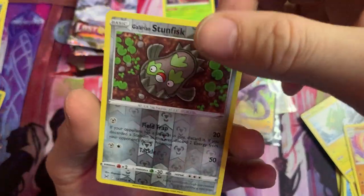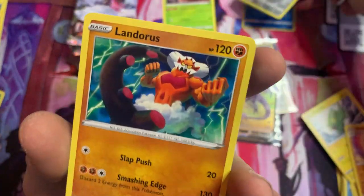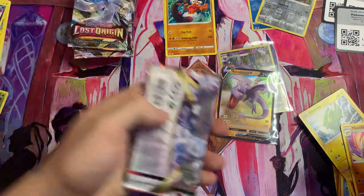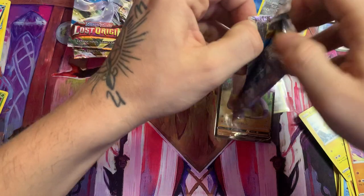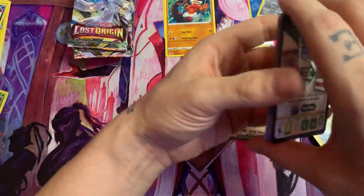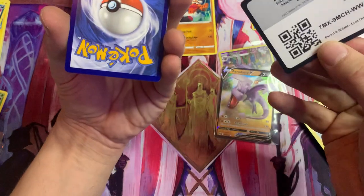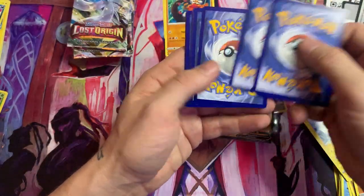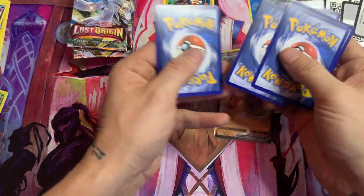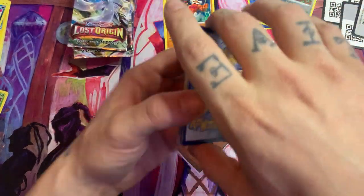Stunfisk. Landorus — I don't even know what you are but all right, Landorus. Can't complain. Let's get rid of the code — one, two, three, four. And then these two — there's a foil in there, we already know.